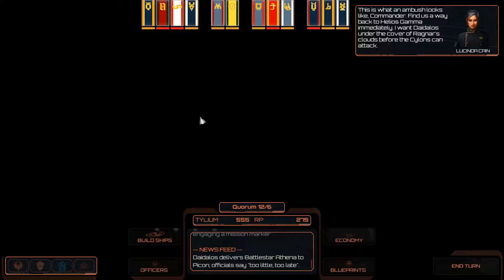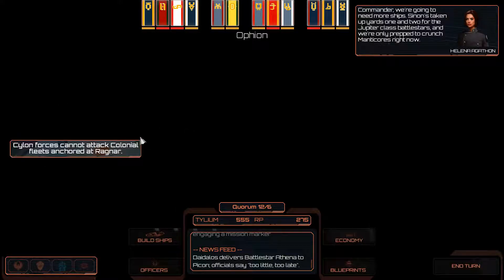This is what an ambush looks like, Commander. Find us a way back to keep Yosamma in the loop. I want Daedalus under the cover of Ragnar's Cloud before the Thunders can attack. Commander, we're going to need more ships.